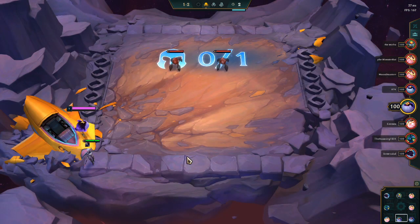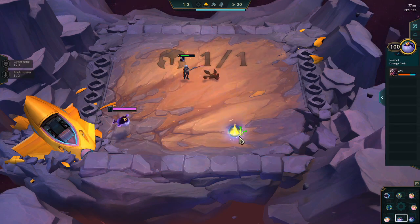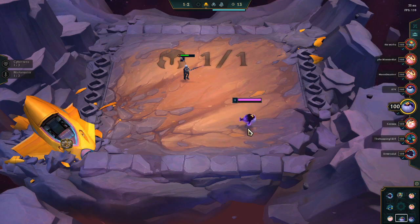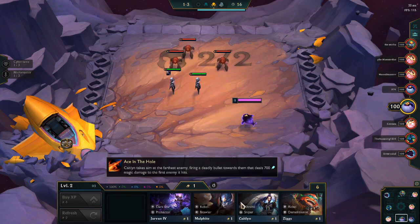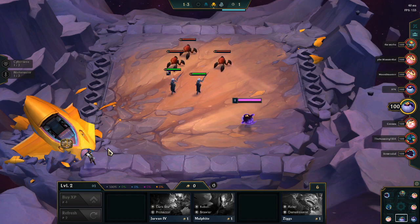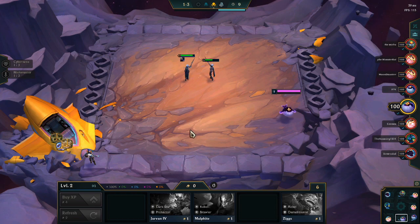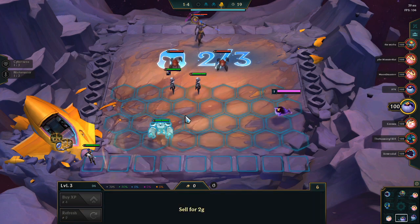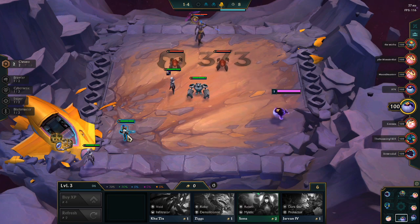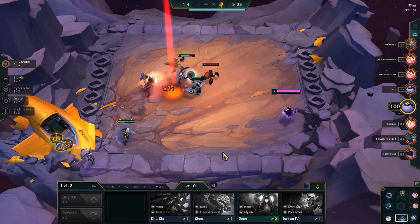Basically we're going to start off by picking up a sword on the Fiora, and we're going to be getting quite a few items in the first few rounds. Very first round we do pick up a glove, pick up a second Fiora. In this game we're going to be going Blademasters and Chrono for most of the mid-game, then transition into a Valkyrie build. Valkyries are super strong — MF can be pretty powerful, but Kale is also super strong as well.